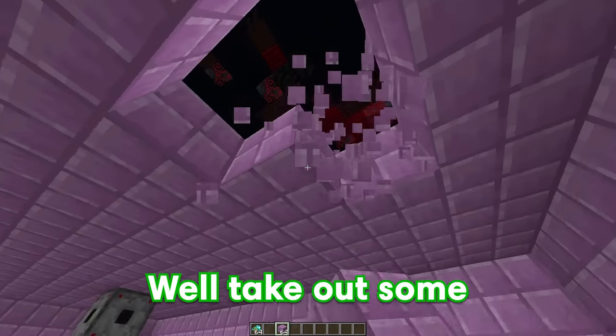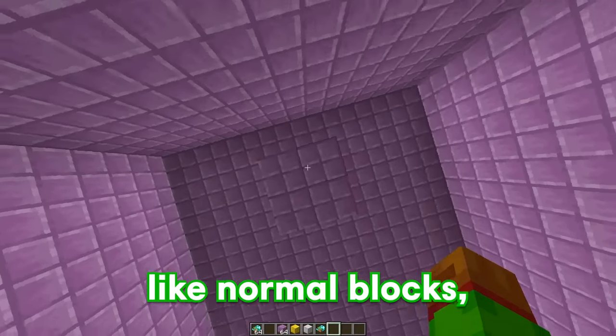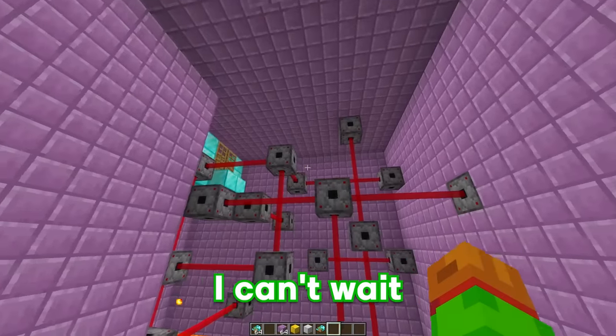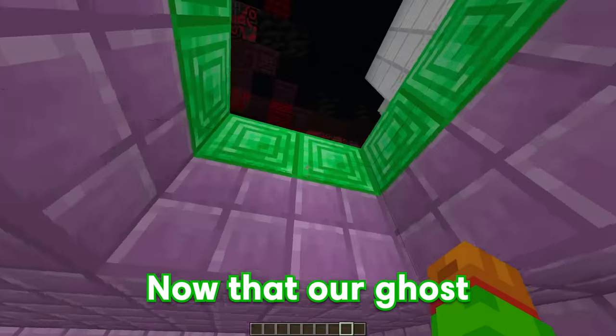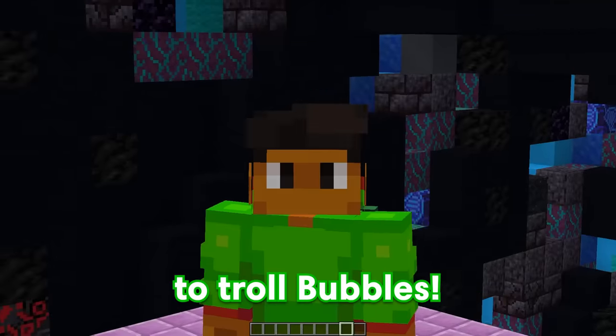But now that we have the fake exit, we're going to have to find a place to put the real exit, and we're going to put it right at the beginning. We'll dig out some blocks like this and then fill it up with some ghost blocks. These might look like normal blocks, but if you try flying through them, you can go straight through. I can't wait to see Bubbles' reaction when he realizes he could have just flown straight through these ghost blocks.